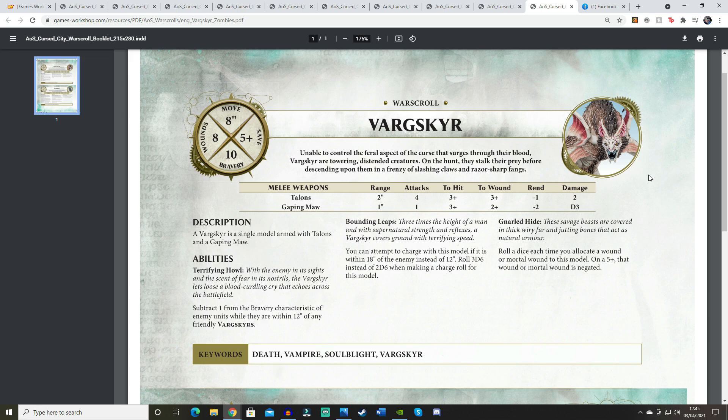I really like that ability — a 5+ compared to 6+ makes a huge difference and makes it more survivable than the standard Varghulf, which would need Unholy Vitality cast on it for a similar effect. Its keywords are Death, Vampire, Soulblight, and Vargskyr. As a standalone model I think it's quite good — if it were below 200 points, maybe around 160, it could be a decent flanking threat. Unfortunately you have to take it in that 680-point bundle.